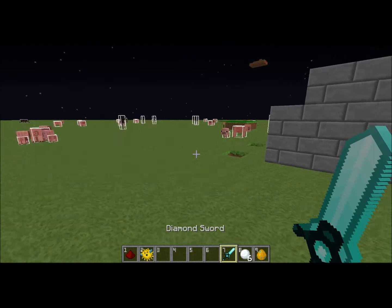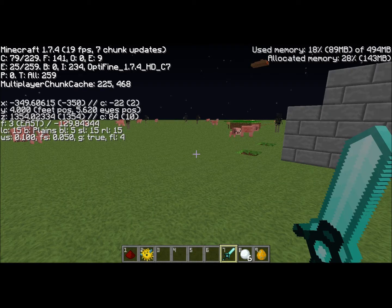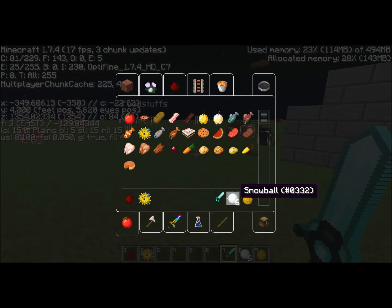Next, if you hit F3 and then tap H, you'll be able to see the item numbers of items in your inventory.